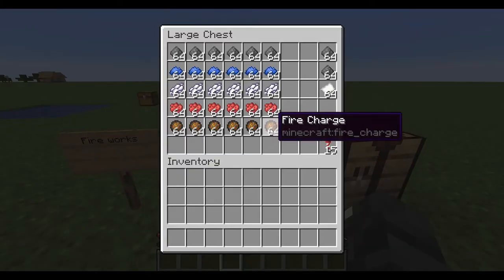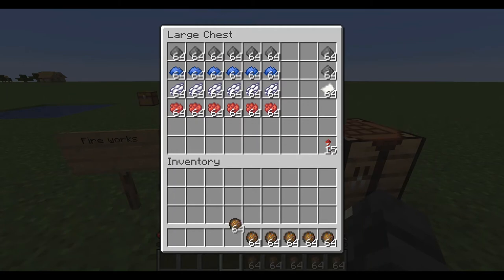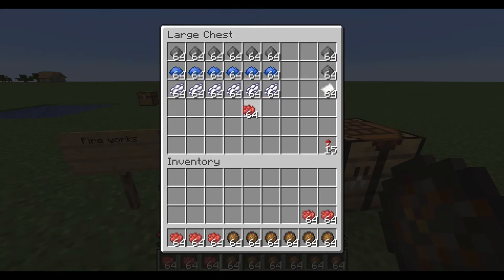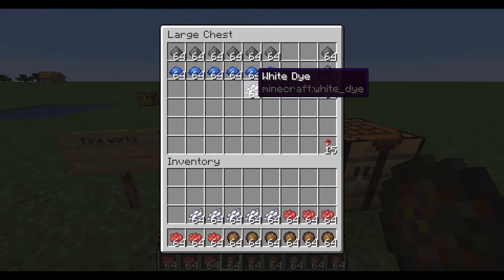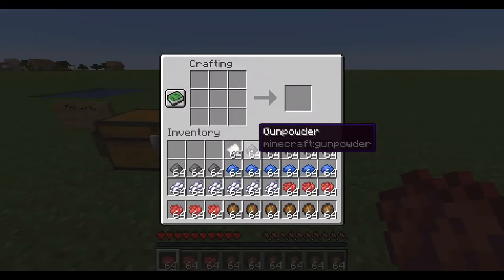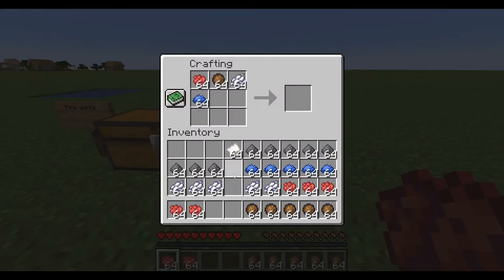Fireworks — very useful. You don't need all the dye, you only really need one, but I like to make them look good. You need gunpowder, paper, this, this, and this.